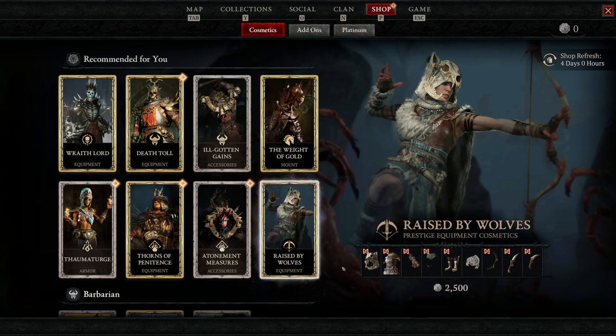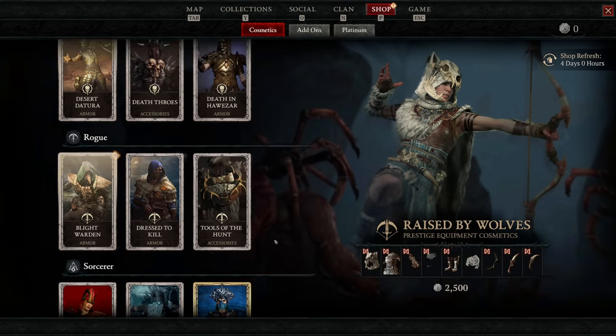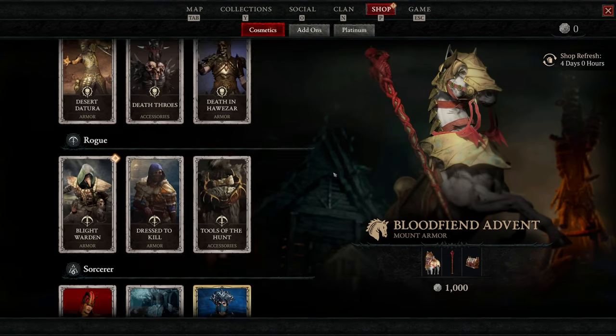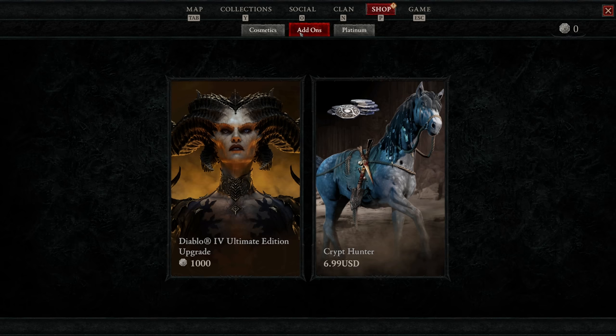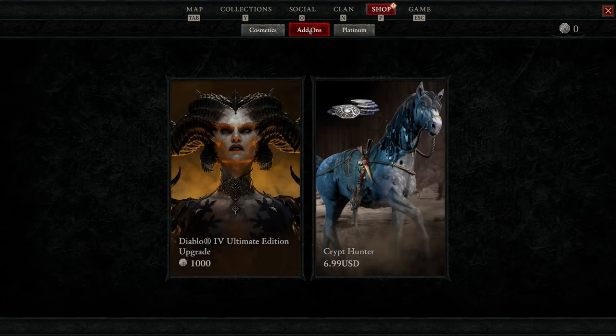Diablo 4 lets you buy platinum — their in-game currency — to spend on a cosmetic shop. As it stands, nothing pushes you to purchase from this shop; there's like one tutorial message about where to pick up bought items, and that's about it. Beyond that, you have to go looking for the shop. It's also just purely cosmetic, and as a matter of personal preference, I think most of those cosmetics look worse than what's available in-game. So while I find them very unobtrusive, I still think they should not be here.